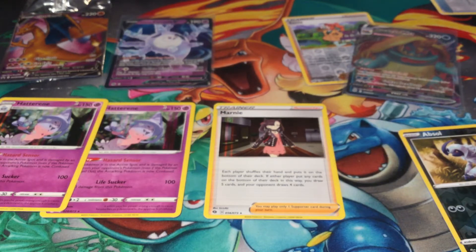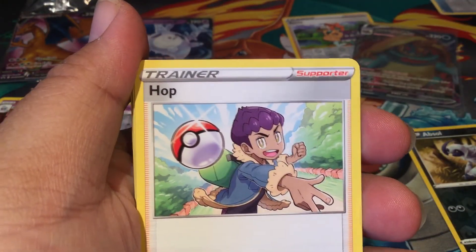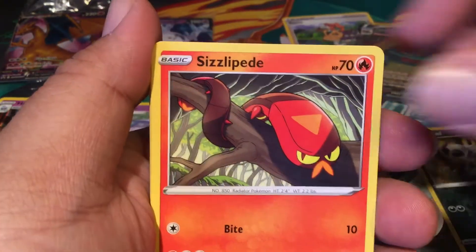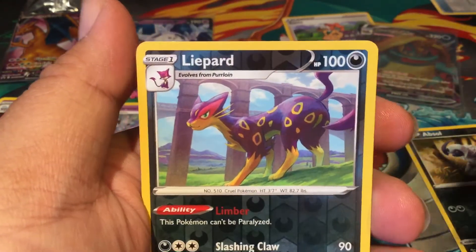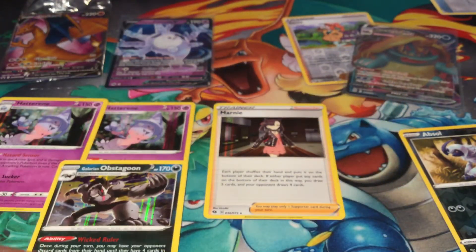I actually opened that pack pretty fast — that was all you right? Yeah, I was happy, I didn't even help. Another code card here. Grass energy. Beedrill. Rotom phone. Nickit — did you get this one? Inkay, I want to keep it. Liepard. And Galarian Obstagoon — this is something I don't mind having either. He's a rock star. It's like the prom queen and the rock star — high school buds.